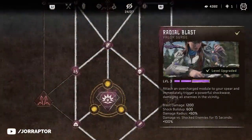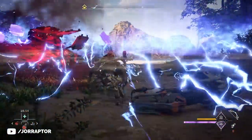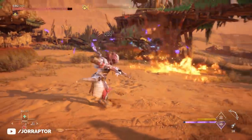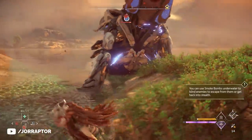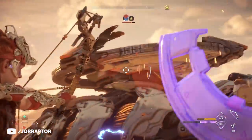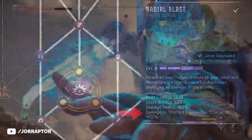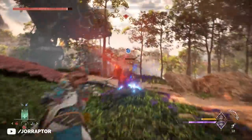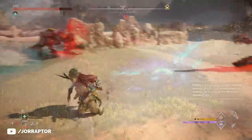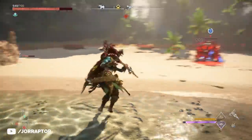One of the valor surges Sony showed a lot in pre-launch material is the Radial Blast, which, as the name suggests, sends out a shockwave to enemies dealing damage in a large radius, killing smaller machines outright, and it's also amazing against human enemies, easily wiping out their camp. It won't kill larger machines immediately, but it's still very nice — you deal damage and just shock them instantly, so you have a lot of time to deal damage without them being able to do anything back. If you activate this valor surge with three bars, then also after the blast, you deal 100% extra damage against shocked enemies for 15 seconds. The radius from the Radial Blast is insane. If you're surrounded, you can very easily hit every machine and then just finish them off.